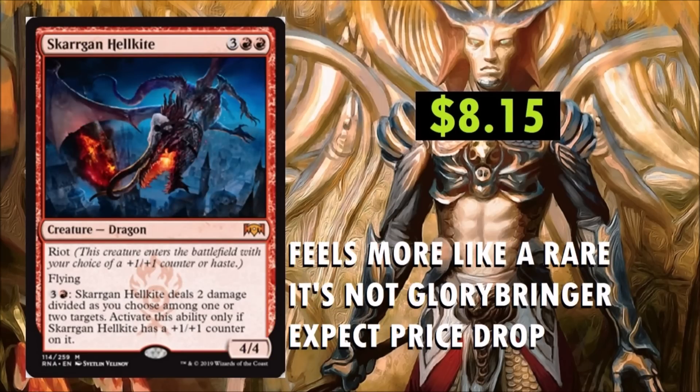Skargon Hellkite — I expect this price to drop. It is a 5-drop Dragon with Riot, again with Flying. Skargon Hellkite deals 2 damage divided as you choose among 1 or 2 targets, but this activated ability only works if Skargon Hellkite has a +1/+1 counter on it. The downside is you have to have a +1/+1 counter on it, so you're going to have to enter it with one or get it from the other cards in the set. That's kind of outside its colors — +1/+1 counters are more Simic-based. It definitely feels more like a rare. It's not Glorybringer. Maybe this thing will surprise us.